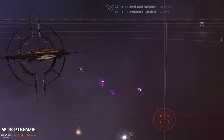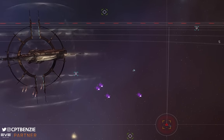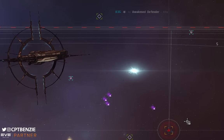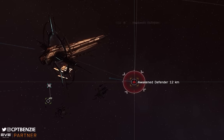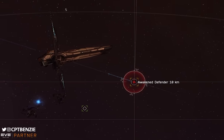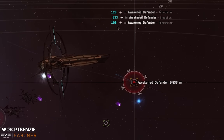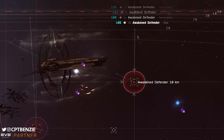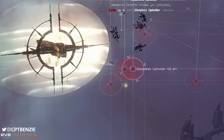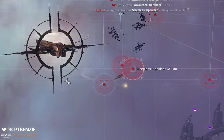I talk a lot about the Tech 3 strategic cruisers on this channel, but it's not the only thing you can use if you want to go ratting in C3 J-Space systems. There is a ship readily accessible to most pilots, despite the fact that they may not have skills in any other ship in its tonnage — the Society of Conscious Thought Praxis, a battleship that doesn't require battleship skills and is surprisingly cheap to fit and get up and running.